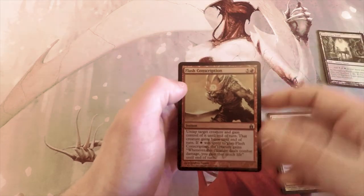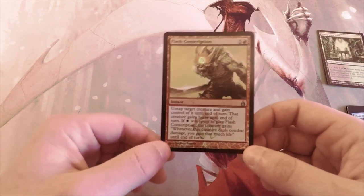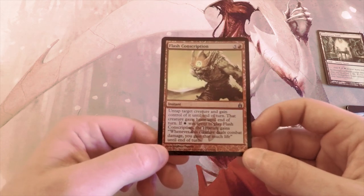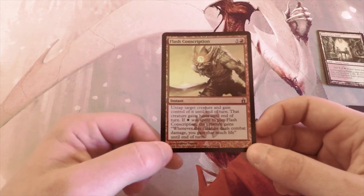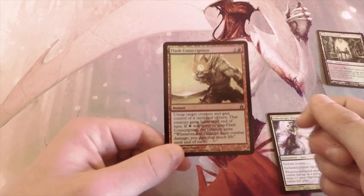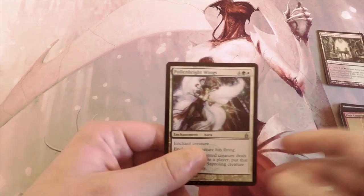Our last card is a foil Flash Conscription — six-cost instant, untap target creature and gain control of it until end of turn, and that creature gains haste until end of turn. If white was spent to cast it, that creature gains 'whenever it deals combat damage, you gain that much life.' Definitely a good aggressive card, but not above Pollenbright Wings, which is absolutely going to be my pick out of this pack.